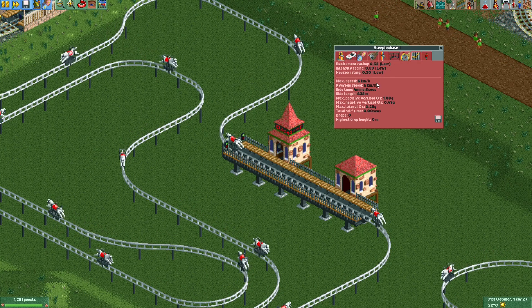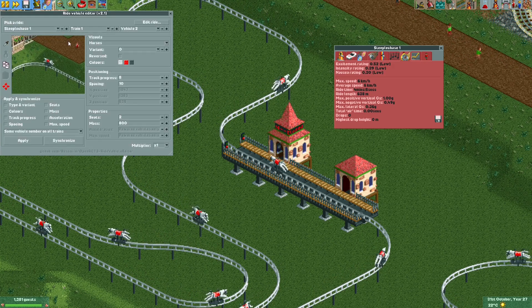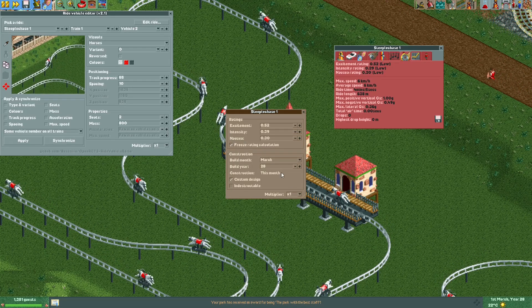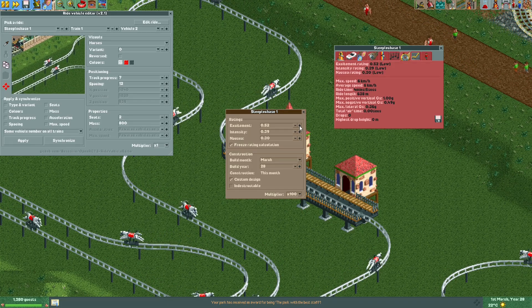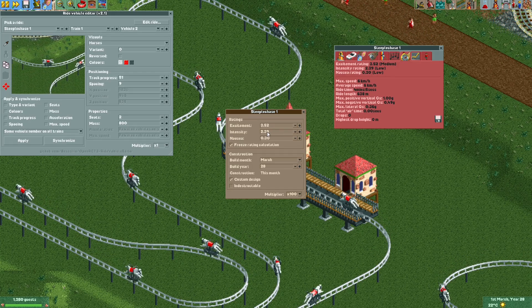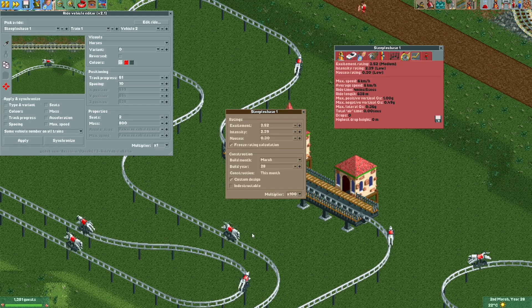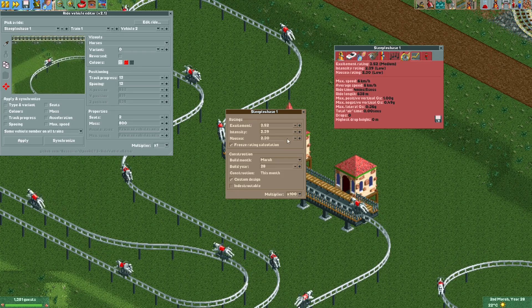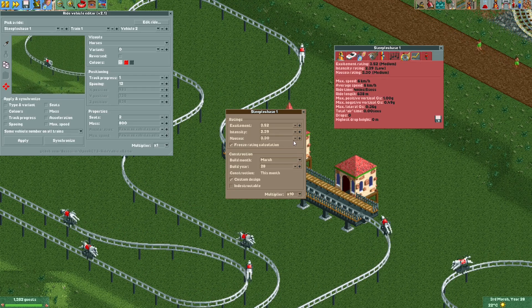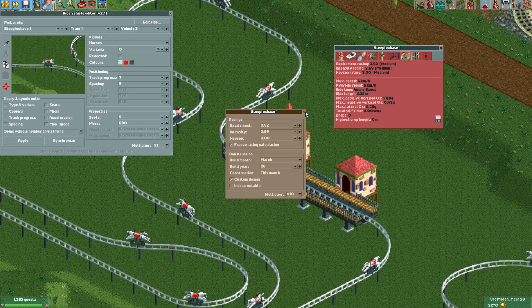I still want guests to actually ride this, so I'll use the ride vehicle adder plugin again, select the ride, freeze the rating calculation, and bump up the stats a little bit. The excitement rating goes a little higher, intensity also a little higher so guests are more likely to ride it. Since the horses are rocking back and forth the whole time, some guests might actually get nauseous, so I'll bump up all these stats a bit.